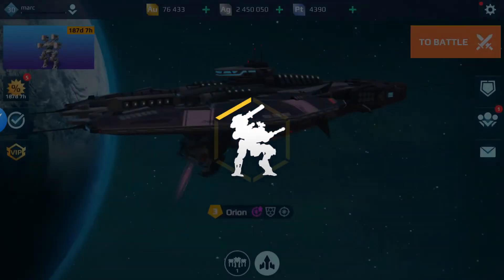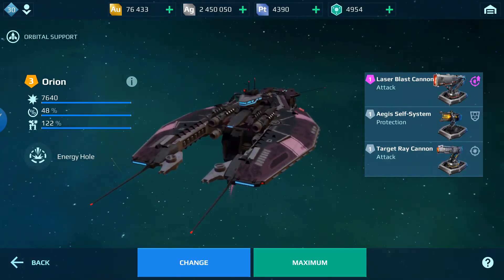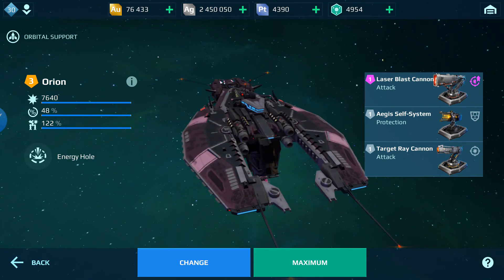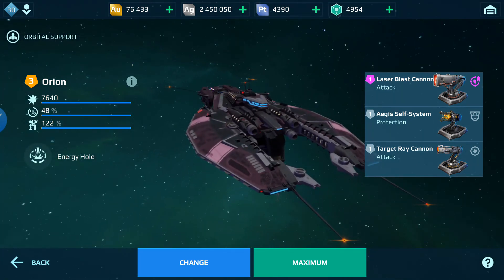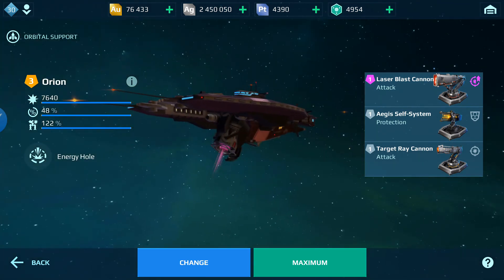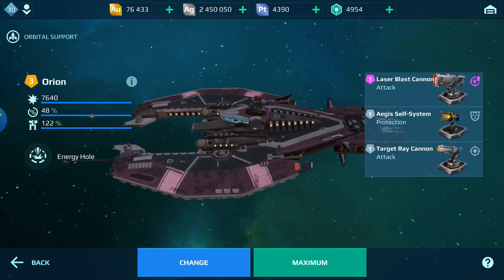The new mothership is called the Orion, and the Orion is better than the Dreadnought and the Mantis combined. This ship looks really cool — I think it's way cooler than the Mantis and the Dreadnought because you can do a lot more with it.